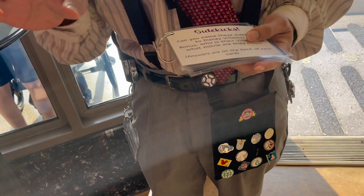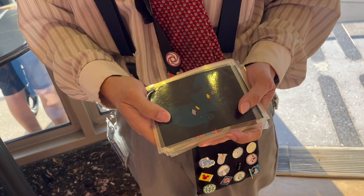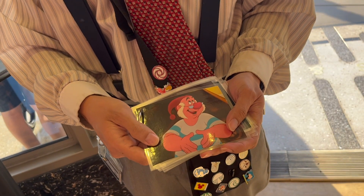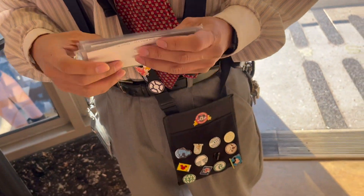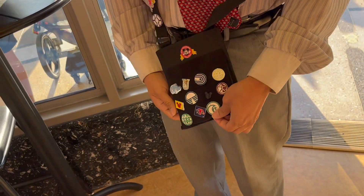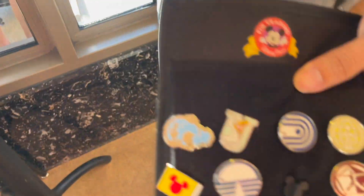You have to get at least three right and you can skip twice. Flotsam and Jetsam from Ursula. Mr. Smee. Iago — yes, that's it! Oh, that's the one I wanted to get. So your choices are over here. I'll trade for this one for the trivia, and then I'll do two for the pouch as well. Cool, thank you.